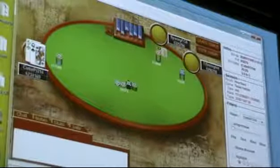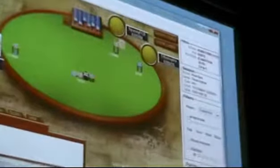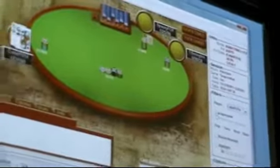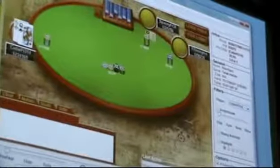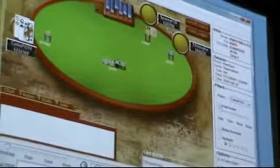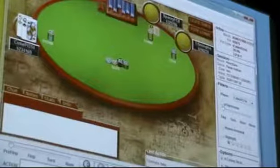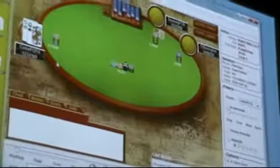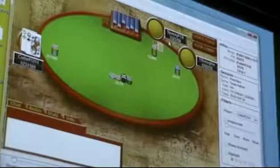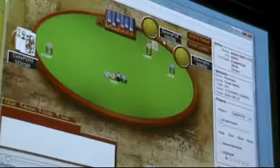I fold here — folding is definitely correct, this hand is pretty bad even with really good odds. I would call like queen-seven suited; I would call like king-five suited. Ace-two offsuit I'd probably be more likely to go all-in preflop to try to get a fold rather than call, since ace-two offsuit doesn't play that well post-flop. Whereas queen-seven suited plays a lot better post-flop.